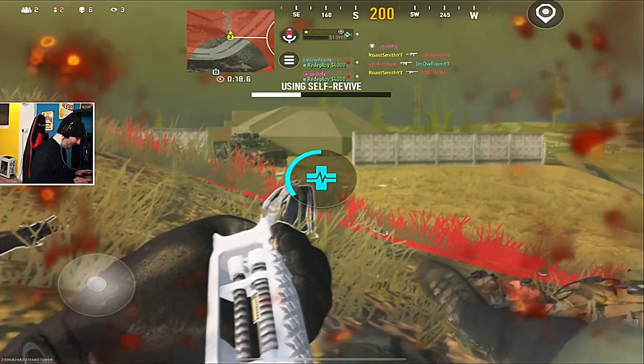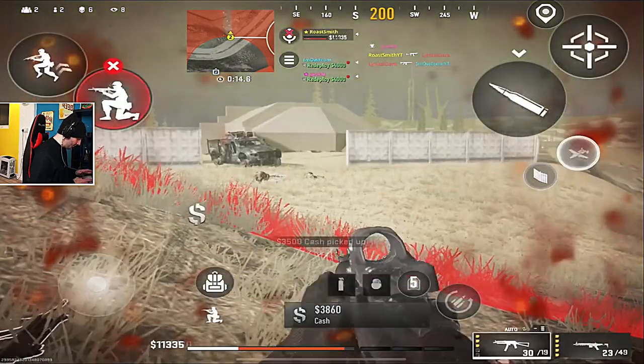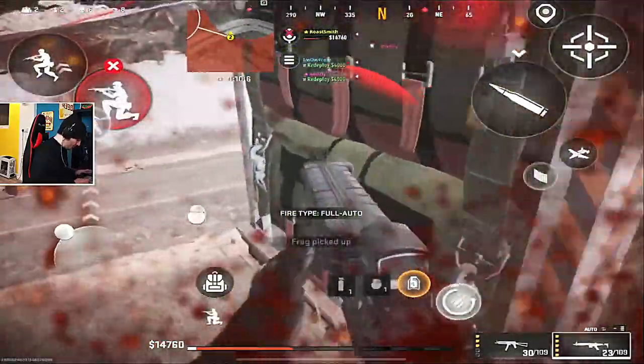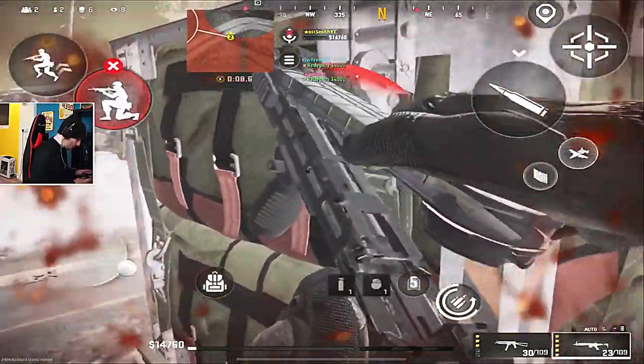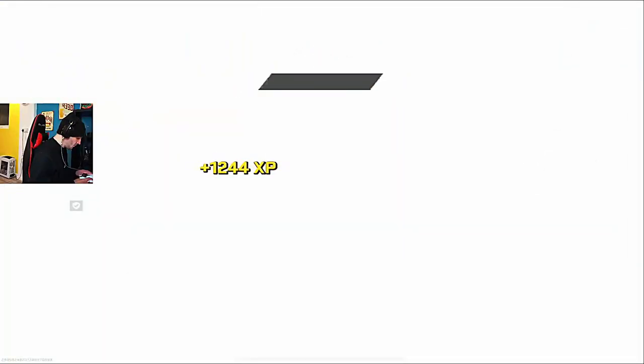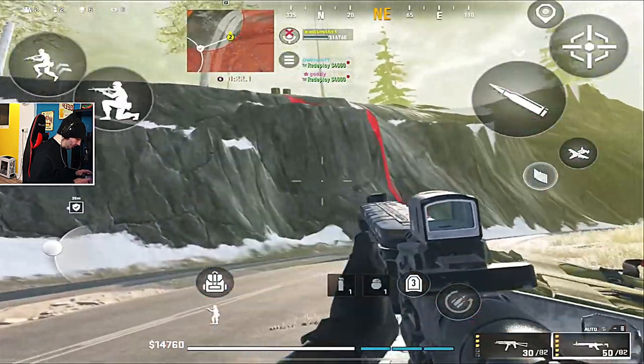He was self. Wait, there's one more. He was self? No, that's it. Oh, on the hill. Get down, get down. Do you have shields? Oh shit, that's a flash. Where is he? He's thirsty.